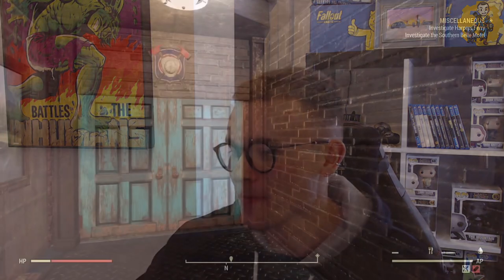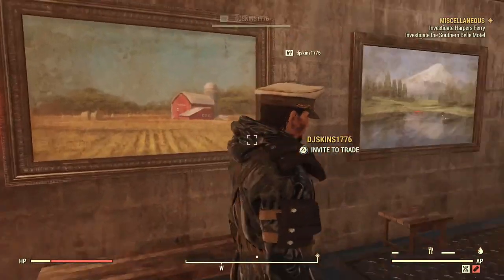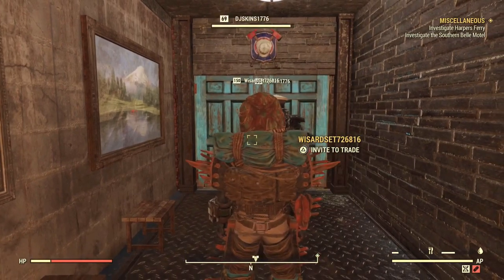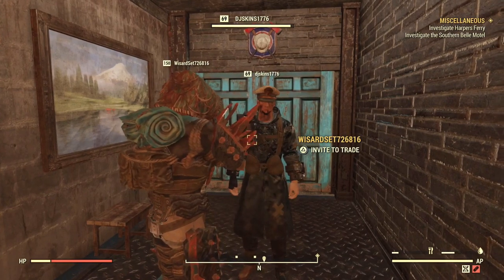Now without further ado — oh god, why did I use that phrase? Yeah, let's just jump straight in. Right then, second time round, we're checking out your other character's builds. Today we are looking at the responders compound — well, below the responders compound — this is the responders HQ bunker.